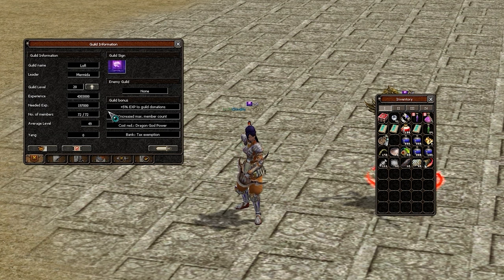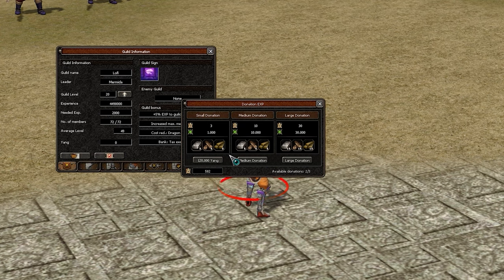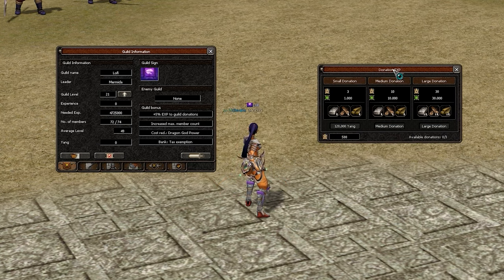Here is a guild overview that I have on the server, and the guild is one of my main sources of income in the game right now. On the screen you see me reaching level 21 with the guild, and from now on I will be able to add elements to weapons for me and other players. Very, very nice.